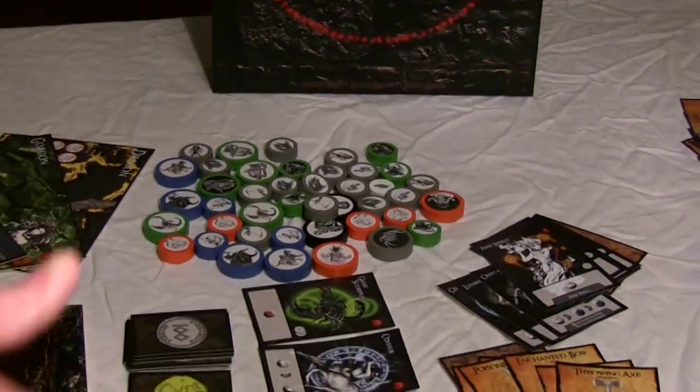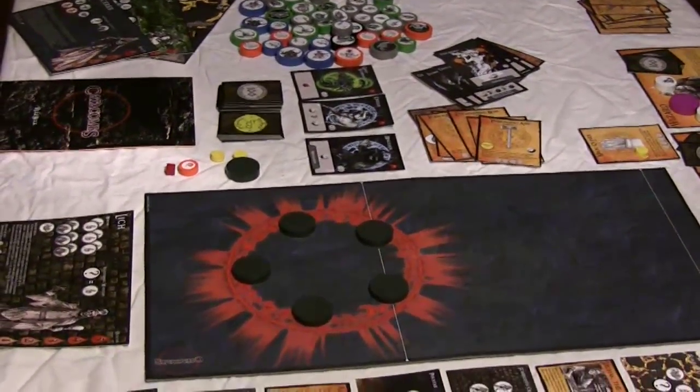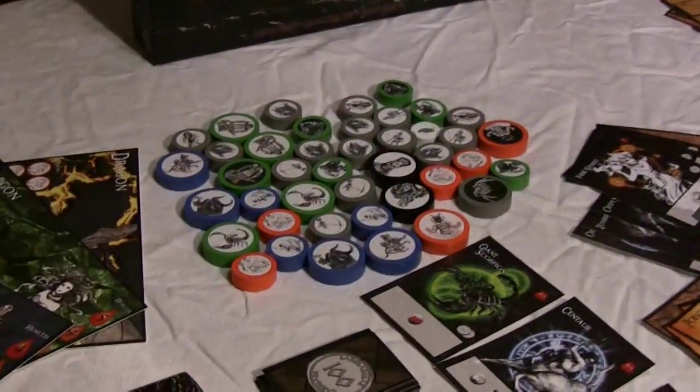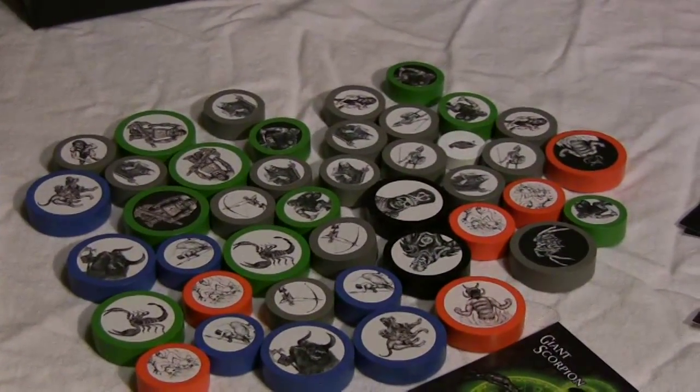Here on the table are all the things that come with Catacombs. As you can see, there are a lot of components. There are 68 wooden pieces, mostly used as monsters and heroes, and some tracking cubes and things like that.